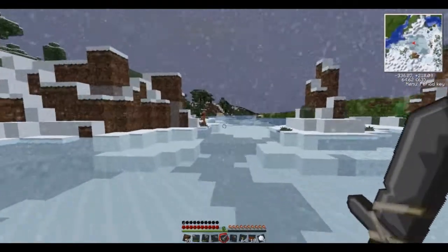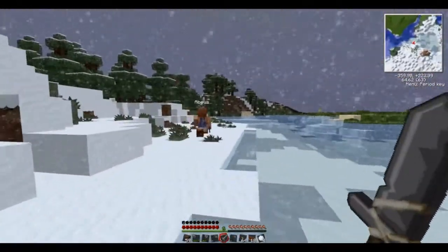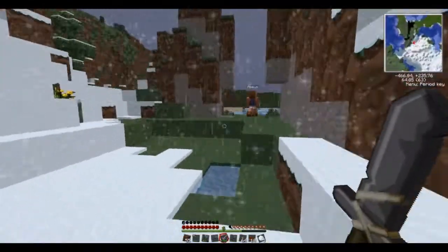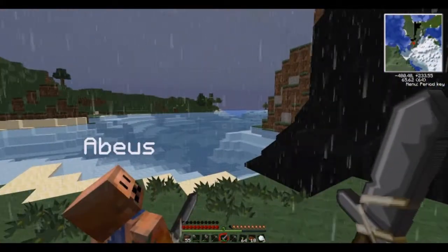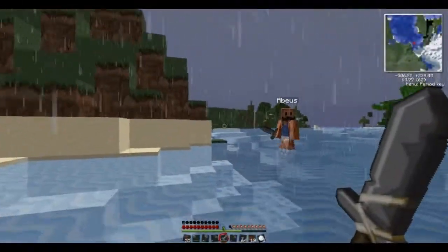We're gonna go get some rubber first. Follow me — I know there's rubber down this way. Look at all those pointy rubber trees over there, and there's an oil spill. Look at that — mad oil skills.